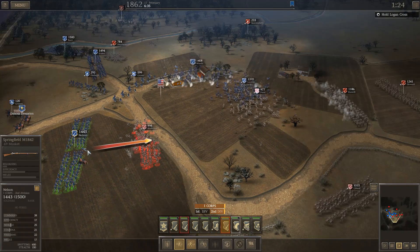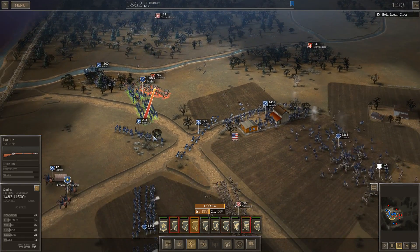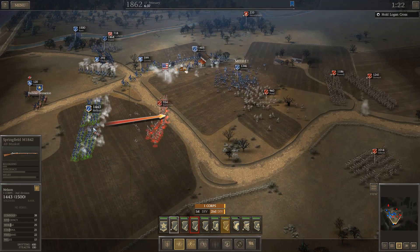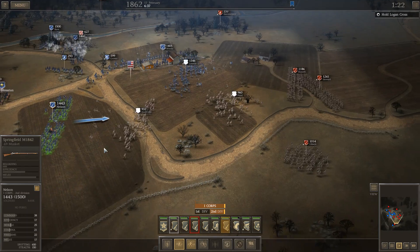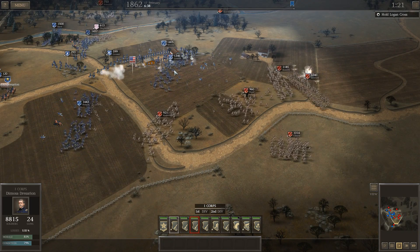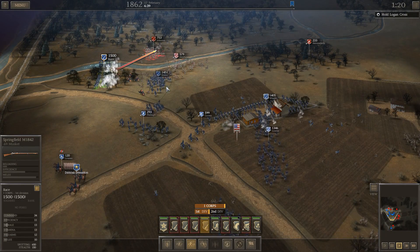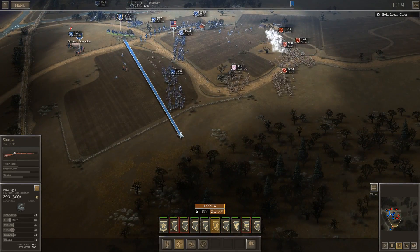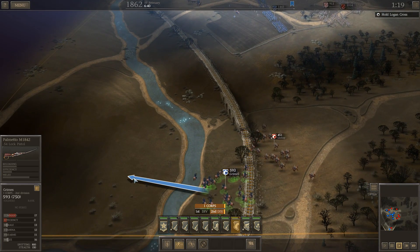Oh god, I just lost control over him. Okay — cannons are now ranged in the correct direction. Nelson, you can move up. Let me get you slightly here, then we'll put Loomis more here. These skirmishers can stay where they are. You're not going to advance that far up there. Ranging on that, and then you guys can go over here. The cavalry probably just completely retreated — no, they're still good here.